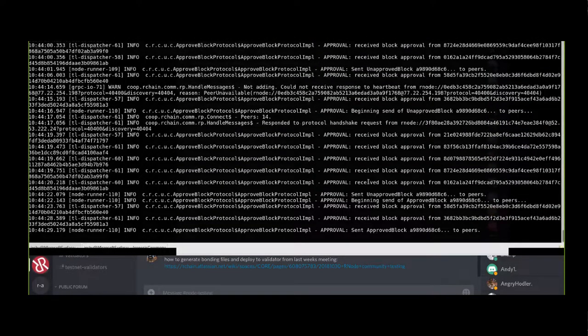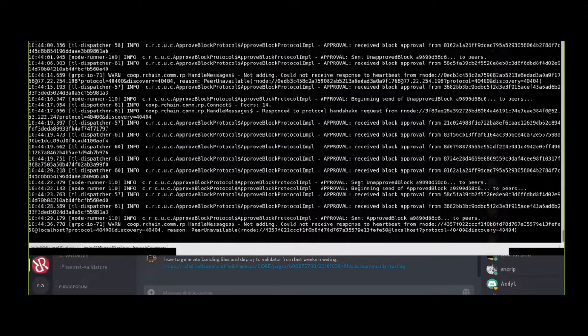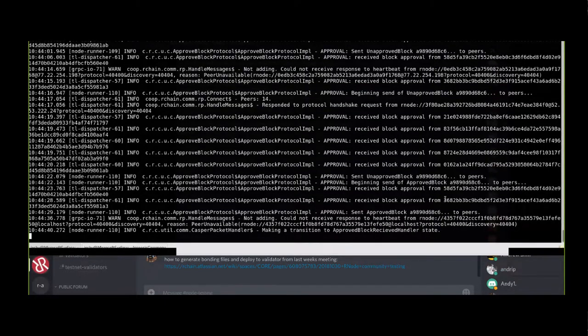Glenn opened his ports and is now getting peers - hopefully he'll be our sixth and final signature. I see my wallet in the log - 3682. Received block approval from 3682. And that was it, that's all we needed - making transition to the approved state! Congratulations everybody, we got six signatures on this Genesis block. Vishwak, killing the Java process worked - good to know.